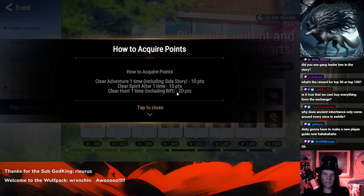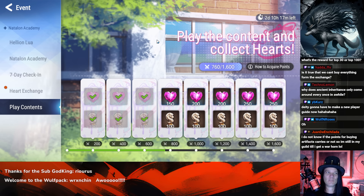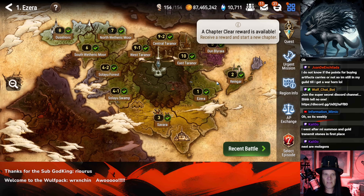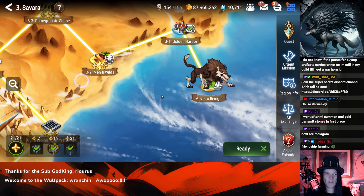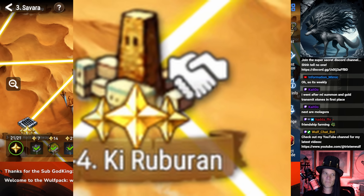How do you get the points? You can get them by clearing adventure for 10 points, spirit altar for 15, hunt for 20. It was pointed out that you can kind of cheat the system to save stamina. You go into adventure and head into any of the first three continents — Rangar, Azera, or Savara — and look for friendship stages, which are easy to identify by the Orbis international sign of friendship: a hand holding a severed foot.